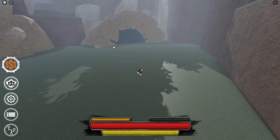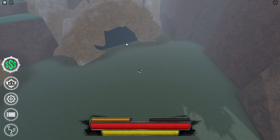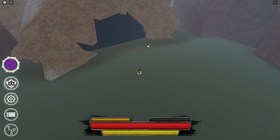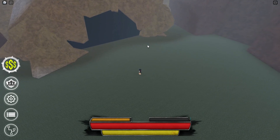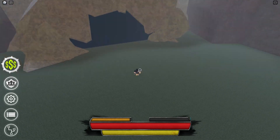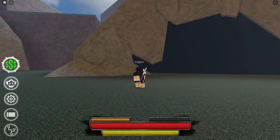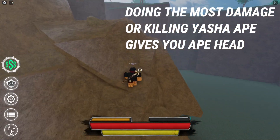You have to kill the Shape six times total, but you kill him two times to get two ape heads. Two ape heads is what's required to summon the Yasha first ape. So if you kill the Shape once you get one ape head, and if you kill him two times you get two ape heads.